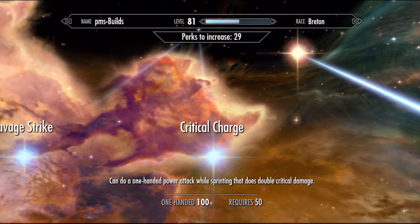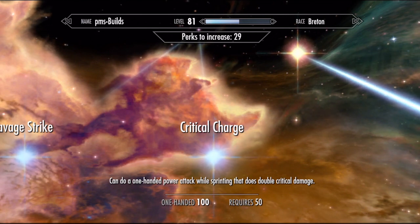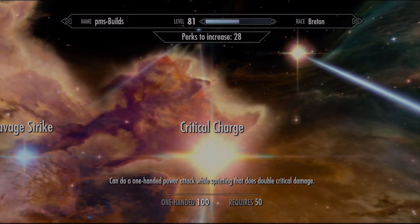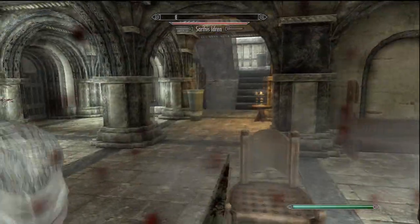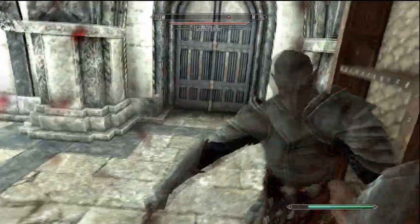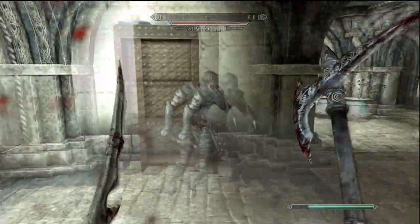The next perk, Critical Charge, is Worthless 2. A sprinting one-hand power attack does double critical damage. This does stack with Bladesman and it's guaranteed 100% of the time if you're sprinting while power attacking. But as we covered, critical damage uses your base weapon damage, not counting improvement, skill, or fortify. The most you're going to get with all these perks is about 21 extra damage.